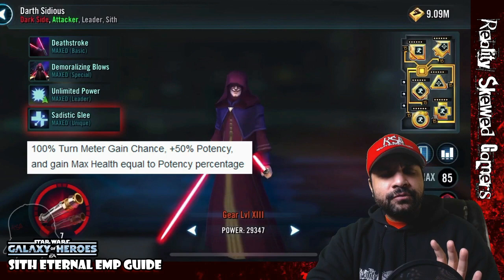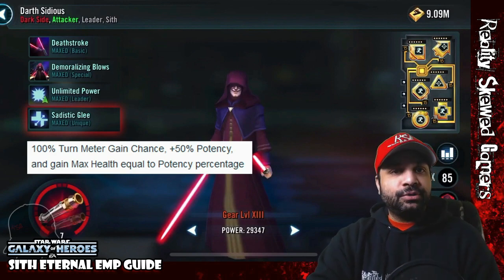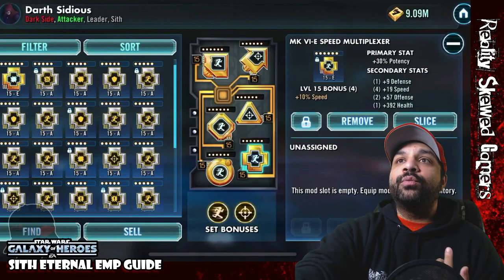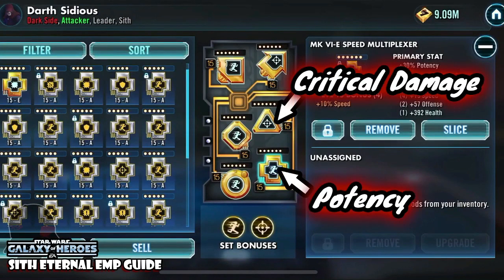Let's take a look at how we modded Sidious — this is by Sir Loki, one of the RSG members. He used a speed set and a potency set. The key is speed for Sidious as well as getting his potency up. We'd recommend a potency cross and a crit damage triangle, because you're still trying to do a lot of damage output. So the recommendation is: crit damage triangle, potency primary on the cross, with a speed set as the key.